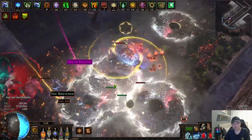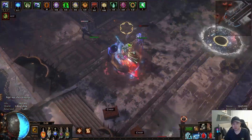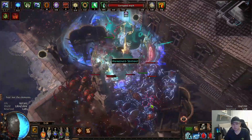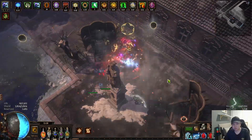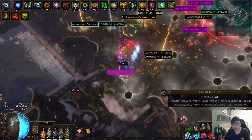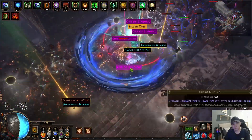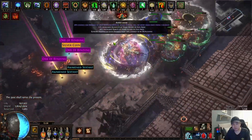Oh my god that lag. More awakened sextants — that is really a lot of awakened sextants from this map. Some of you guys asked: when you take the tormented spirit nodes, do the Searing Exarch monsters actually get possessed?